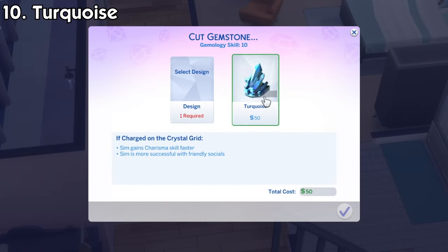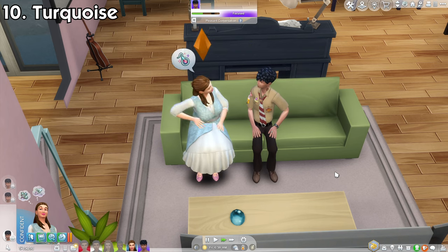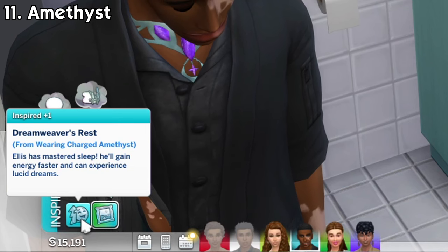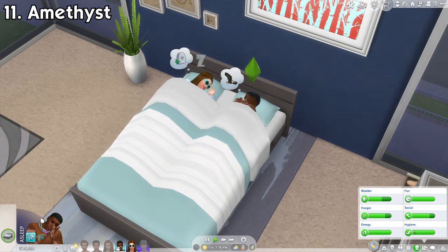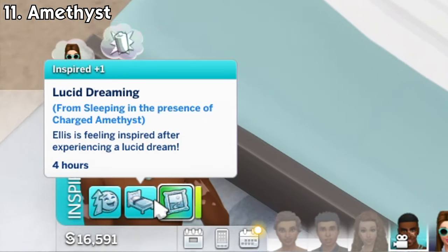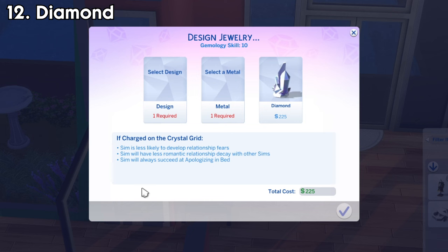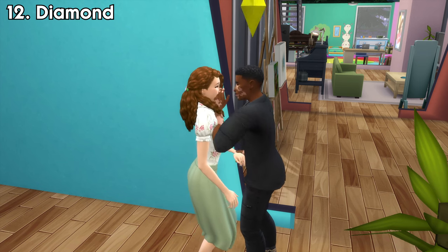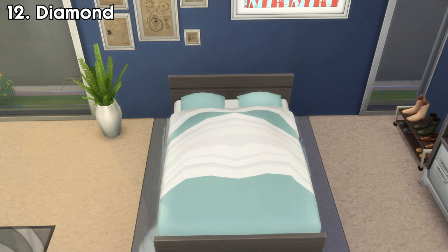Turquoise will increase your sim's charisma skill gain and also increase the success chance for friendly interactions. Amethyst will increase your sim's energy need gain when sleeping. There's also a chance they will wake up with a lucid dream inspired moodlet. Diamond will make sims not develop relationship fears. They will also have less romantic relationship decay with other sims and will always succeed when attempting to apologize.